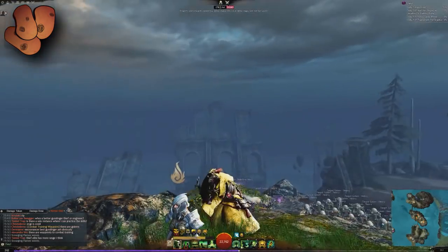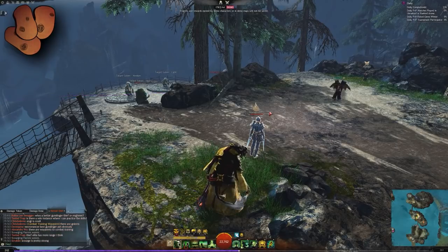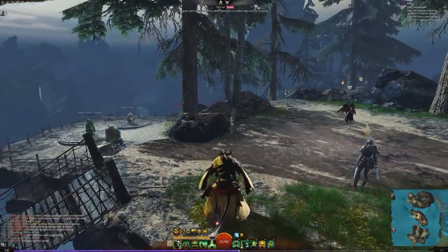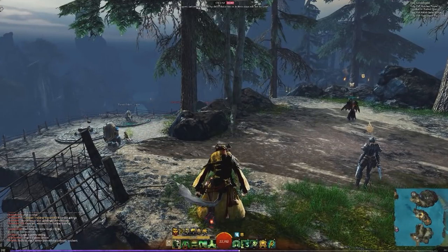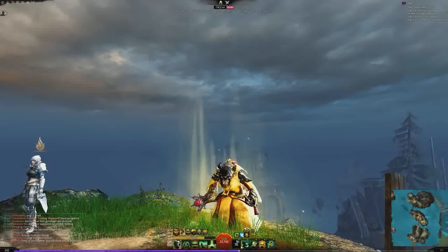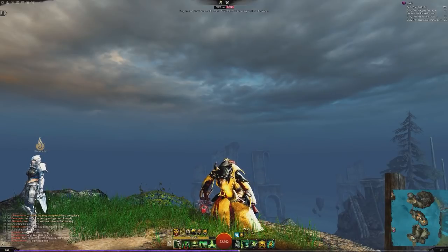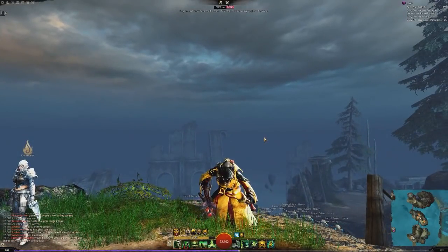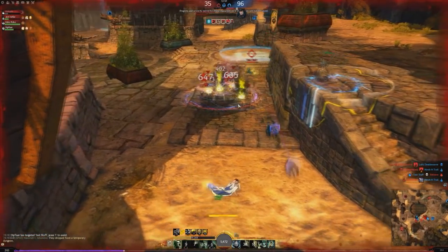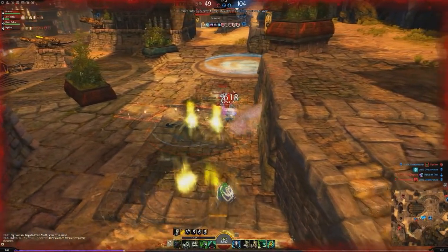Welcome everyone to the next in my lineup of Elite Specialization presentations. Today I want to talk to you all about the Scourge. This is the new Necromancer spec, and it's something that's been really interesting to me because it's very much centered on the new barrier mechanic. The barrier UI looks very sandy and white, which really seems to come from the Scourge - a Necromancer that enjoys playing in the sands. It's an interesting mix, much like the Firebrand, of support and condition damage. Whether barrier is actually worthwhile is a discussion for another time, but I want to show you how the Scourge works - tons of Torment, tons of Burning, Condition Damage, and some general offensive team support. So let's do it!